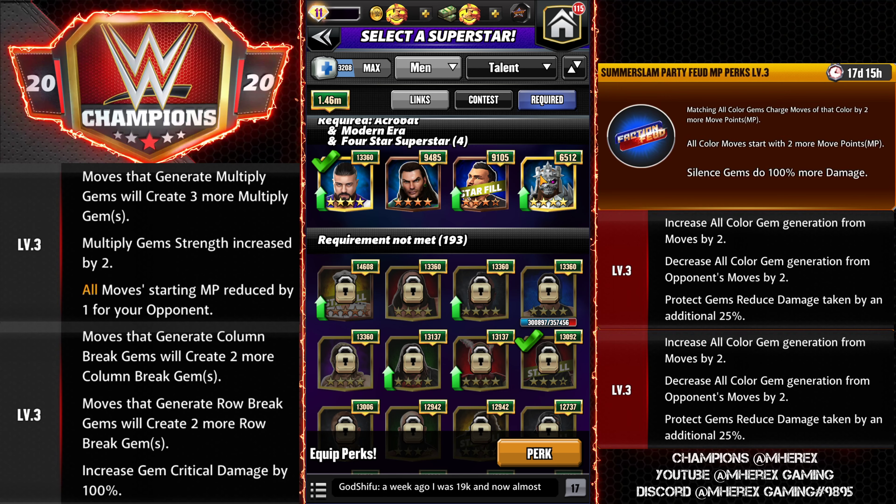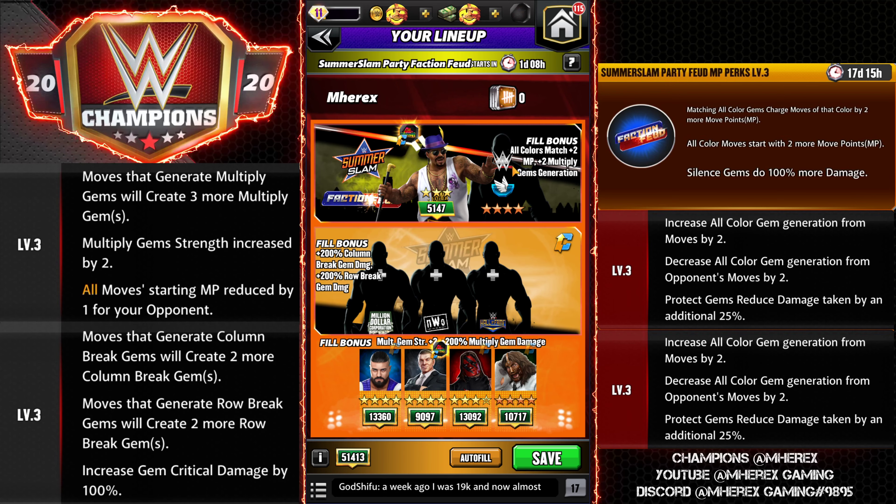Top line bonus: you need Godfather, and a lot of people got him from the event so you'll probably see a decent amount of this one filled. If you can fill this one, Godfather with one of your multi-gem guys — Andrade, Masters of the Universe Triple H — would be really really good. Ricochet would be solid up there too. If you don't have those, Jeff Hardy and Tozawa are other possible ones. This lane lets you refill moves quite easily and generate more multiply gems. It's not quite as strong as the bottom one but still pretty good.